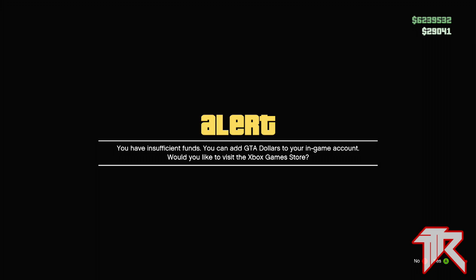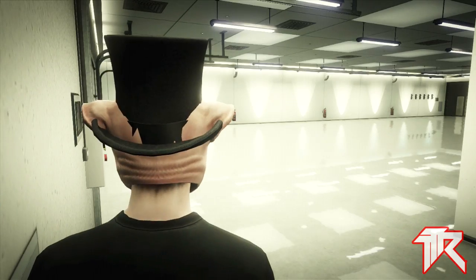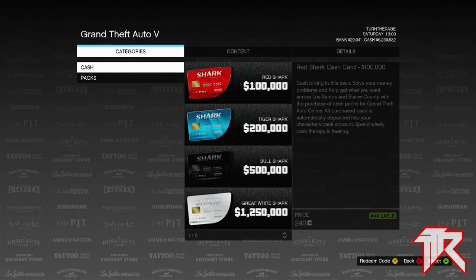You basically just need to buy something that you can't afford. You'll be prompted with an insufficient funds message and redirected to the Xbox Game Store to buy a cash card. We're not going to buy a cash card, so just back out. Once you back out, you will spawn inside your garage. All the garages are linked, so anybody that walks into their garage you will see them and you can shoot them inside the garage.